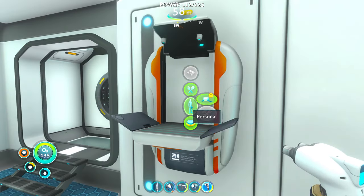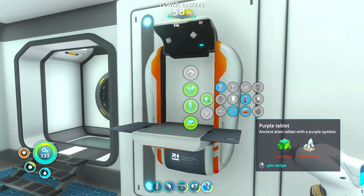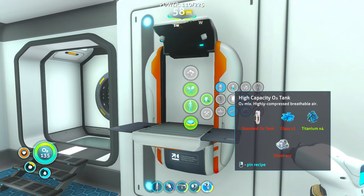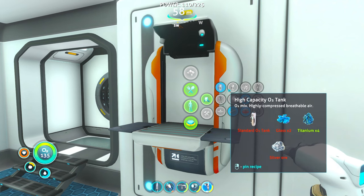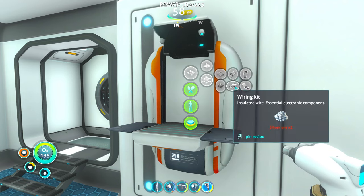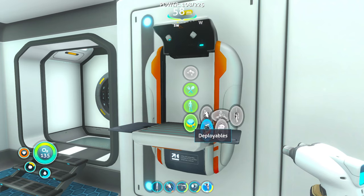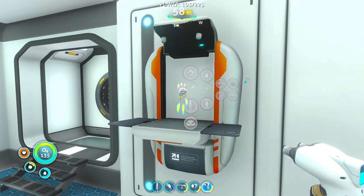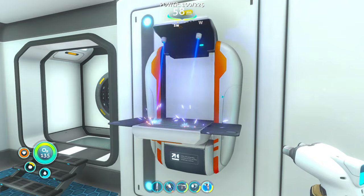Let's cook some food. That's right, we learned the reinforced dive suit and something else — purple — oh we can make that, I forgot we can do that, that's pretty neat. And I thought we learned like an ultra... I think it's in that other thing, the upgrade station or something. I don't know how much these do so we'll just cook a few of them real quick.